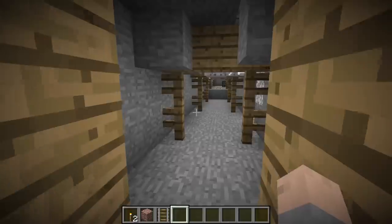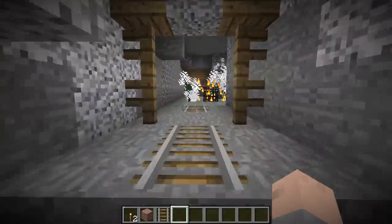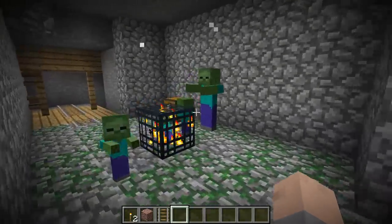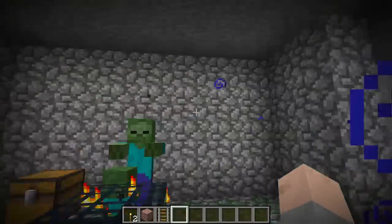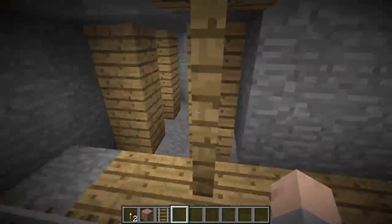There are up to two chests in each dungeon. Chests contain a variety of loot, from common things like gunpowder and string, to things that are very rare indeed like golden apples, name tags, or horse armor. All of these items can be found inside the dungeon chests.